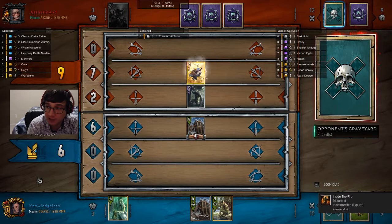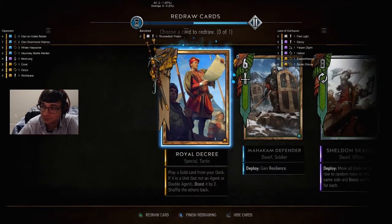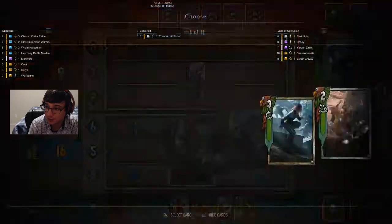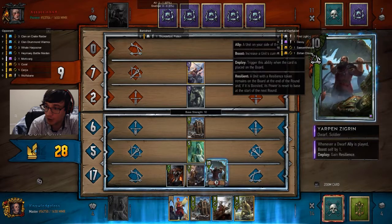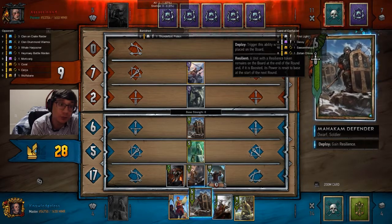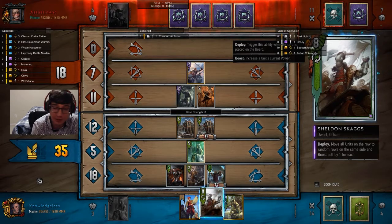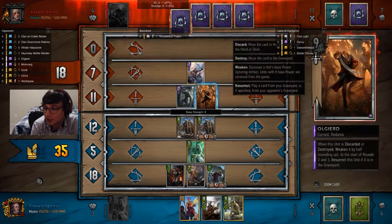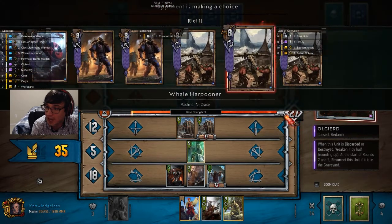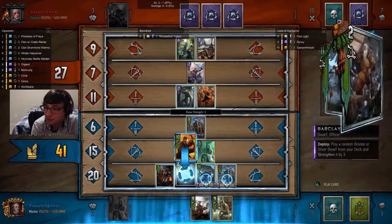The idea in round two is to drain my opponent of resources. I did not get my Sheldon Skaggs until later, which is unfortunate. I'm going to play Marching Orders because I know it's going to pull Hattori. That allows me to revive Barkley Elves, which allows me to get a Yarpin — Yarpin's outside the range of a Thunder, which is great. That was a 22-point move with a 10-point resilient unit. Barkley Elves will probably get me a resilient unit, but I've been getting other cards lately like Sheldon Skaggs. I'm going to move my two resilient units and remove one of his.